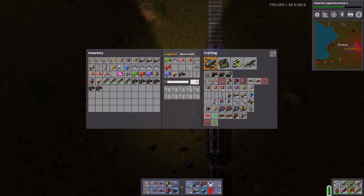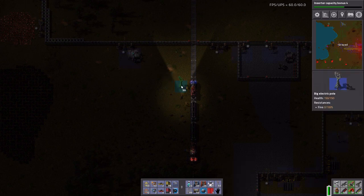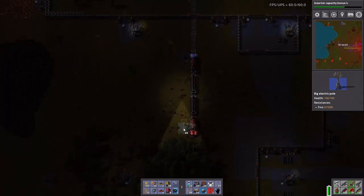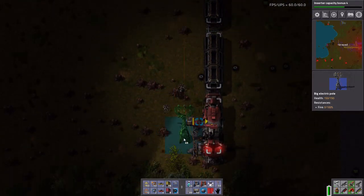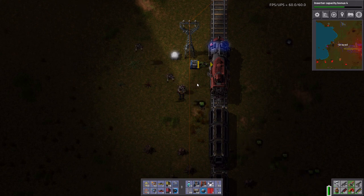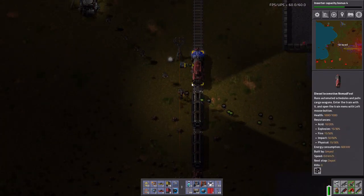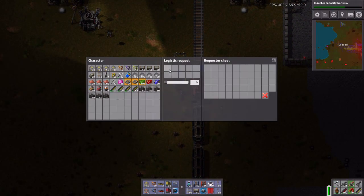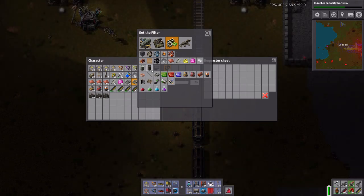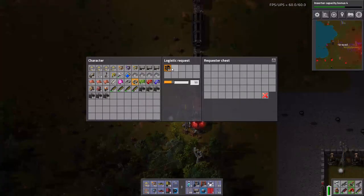Maybe I should make those automatically, but I need a bunch. Ten is a good start. What would be a good start is getting power over here. Let's get lights on both ends of this. This needs to request just coal and wood — I don't care which one gets loaded into the train. Coal then wood.